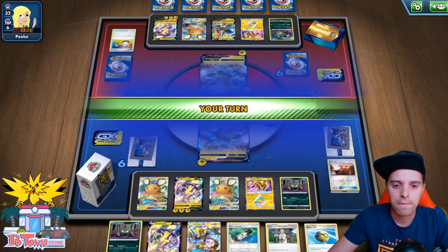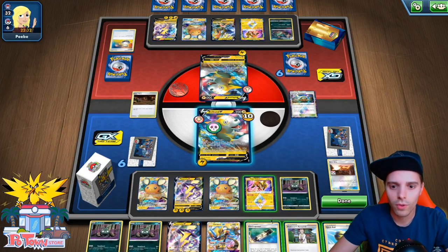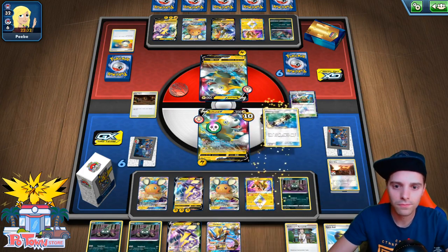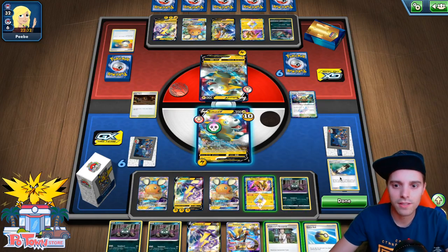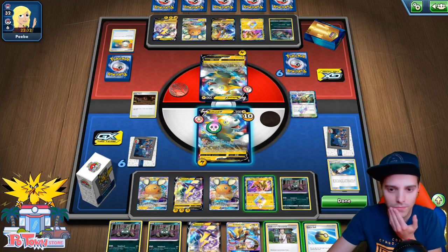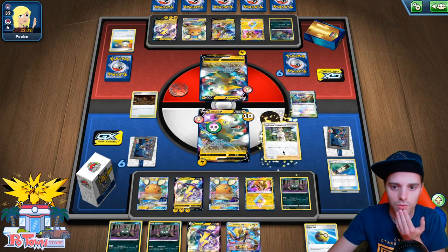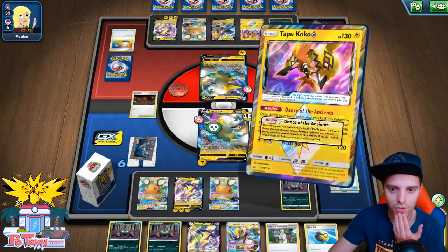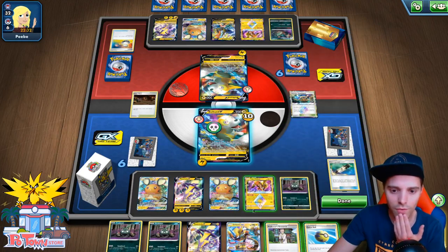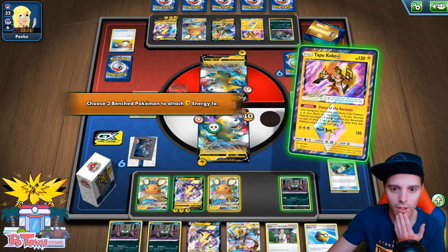We got poisoned — it's fine. We need to poison the opponent as well. In this scenario, we will most likely need to use Electra Power here. Good Research, I guess. We can save Zero Aura if we want to do that. We will not have another Toxtricity VMAX, unfortunately, so I think we will have to rely on the Tapu Koko here. We can also attach Energies on the Dedenne here.